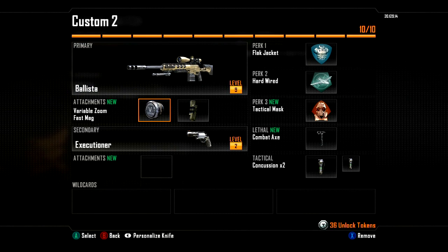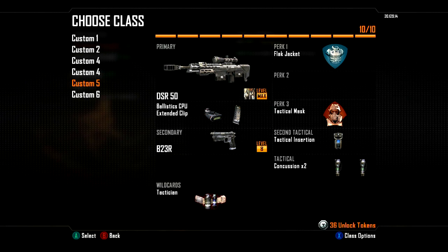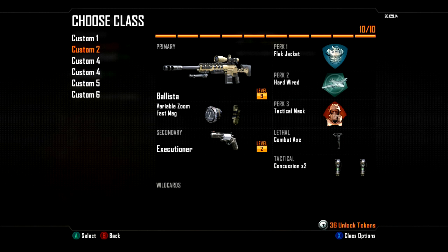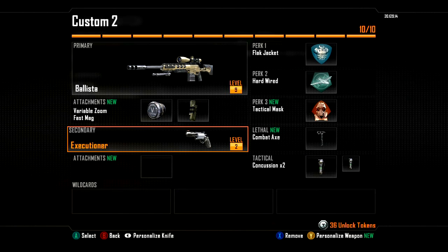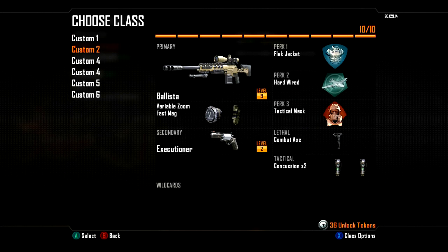This one is a Ballista — I don't even use this class, I've just made it to fill up slots. Literally all I use at the moment is the DSR-50 with Extended Mags and Ballistic CPU. That's just the best class at the moment, so if you're going online use that one. Or you can put a grenade on instead of Tactical Insurgeon and have a Perk 2 back. There's also a Ballista with Variable Zoom and Fast Mag, and a different one with the Executioner, which is like a shotgun pistol but it's not very good. That one's got a Combat Axe — I'm not really a fan of throwing axes.